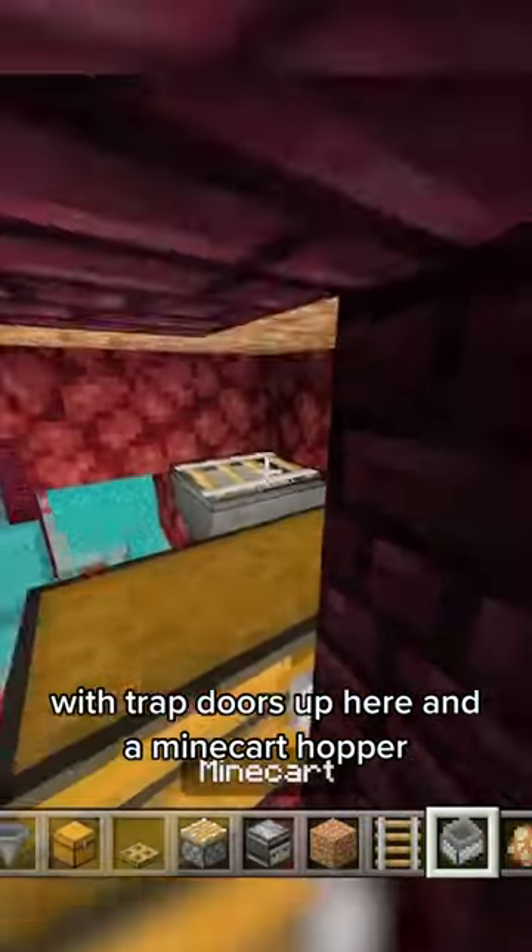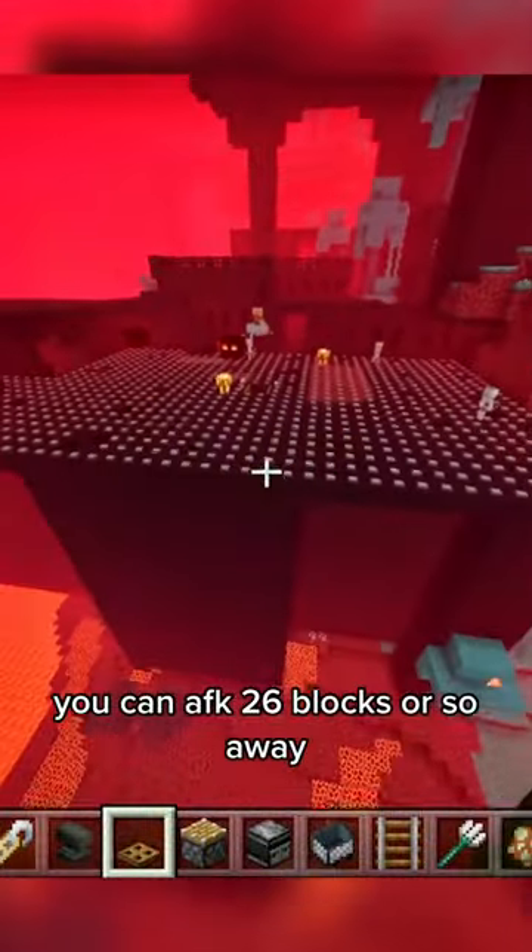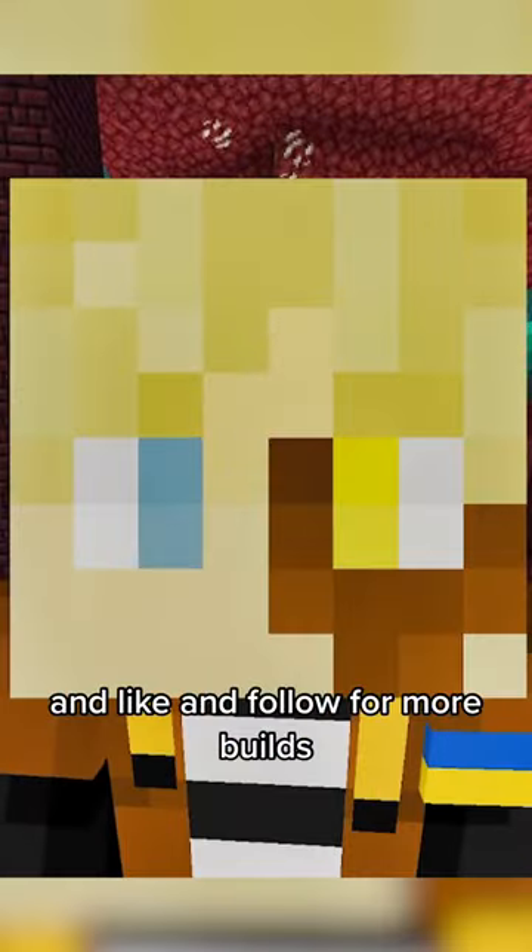With trapdoors up here, and a minecart hopper, rail, hopper, and chest below the Trident Killer, you can AFK 26 blocks or so away. Collect your skulls, and like and follow for more builds.